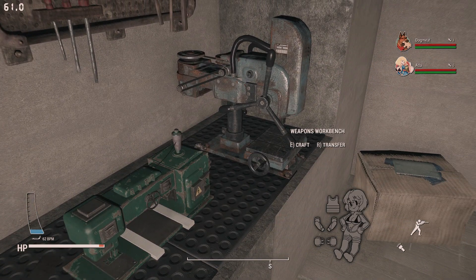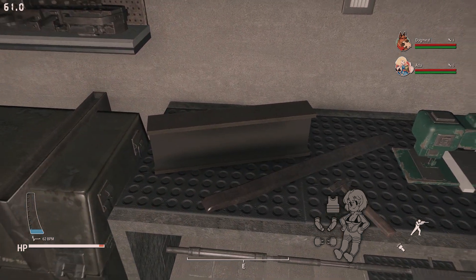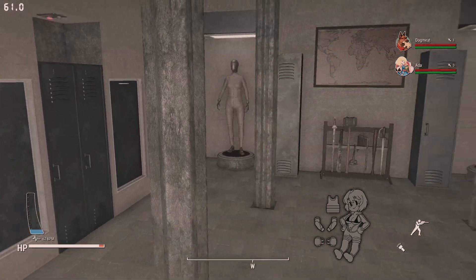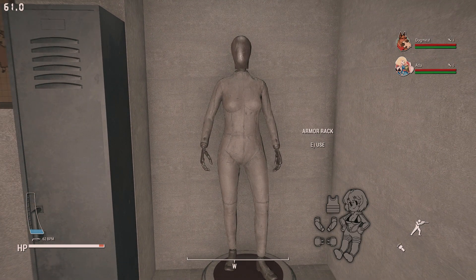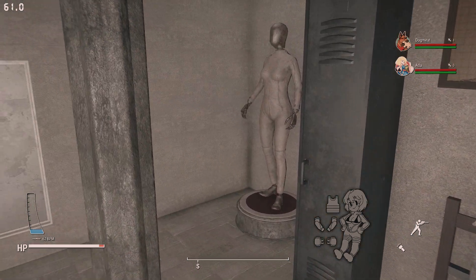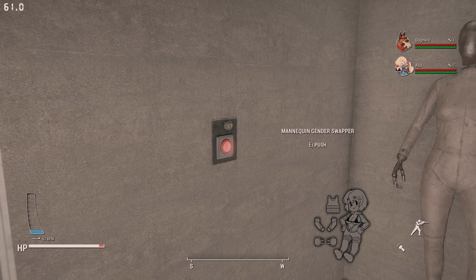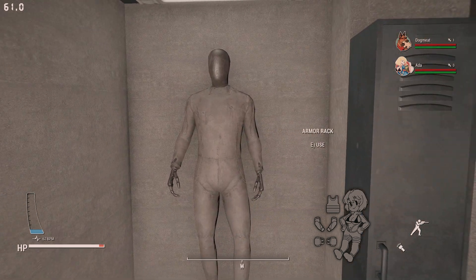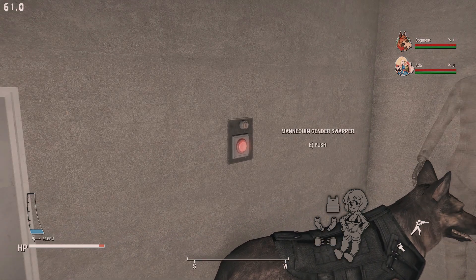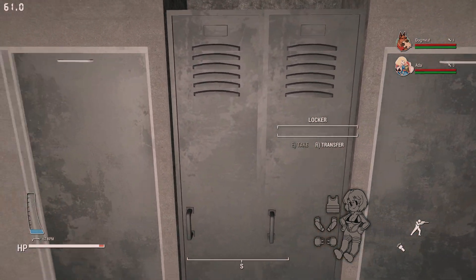You have the armor and weapons bench down here — all the crafting you need, perfectly nestled in the bunker. Back over here are more storage containers, armor displays, and a place to store melee weapons in the middle. There's an important message: make sure you remove all armor on mannequins before changing genders. You click a button and it switches — how cool is that!